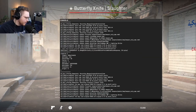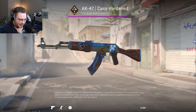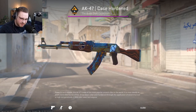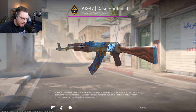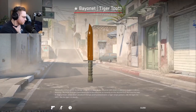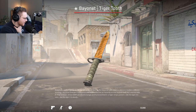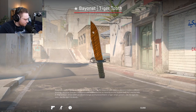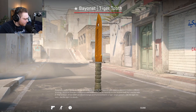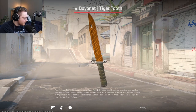We have Mr. Dugren with an AK K-Sand. K-sands they have to fix. We have a Bayo Tiger Tooth - a classic. Oh, that looks nice. Maybe... it's kind of glow in the dark a little bit, no? That is weird how the coloring changes - the brighter one turns dark, the dark one turns bright. I like that.